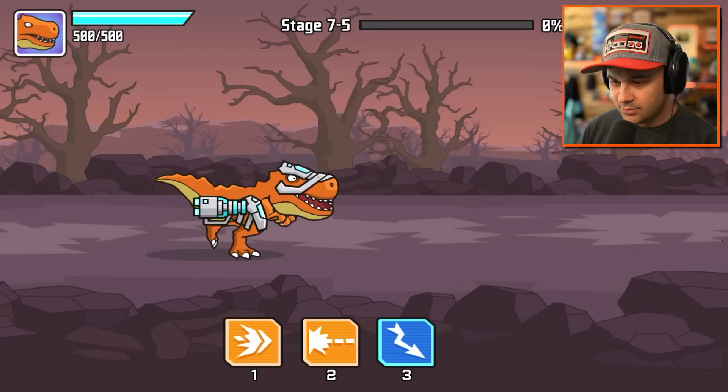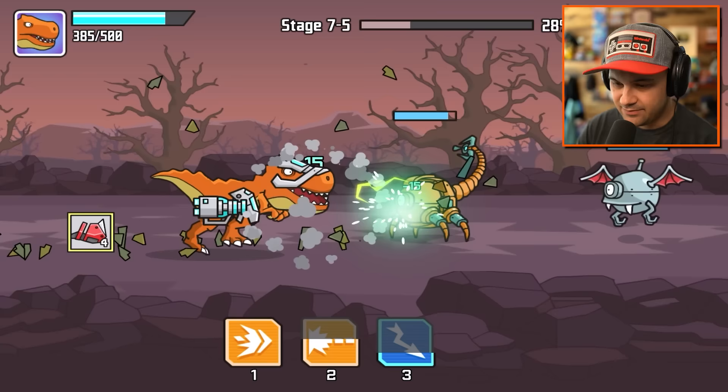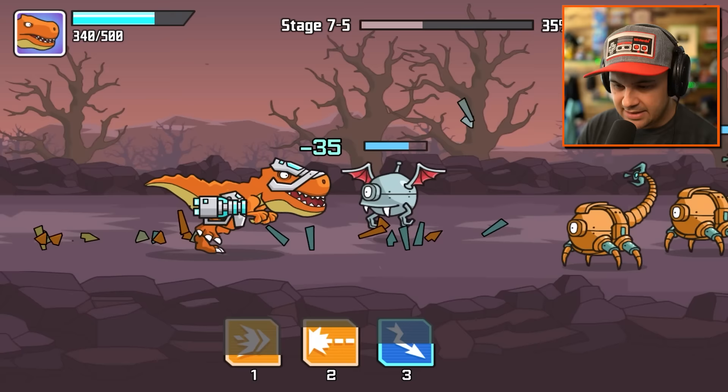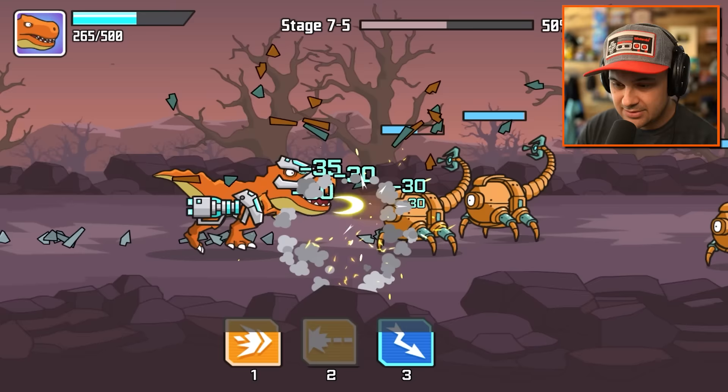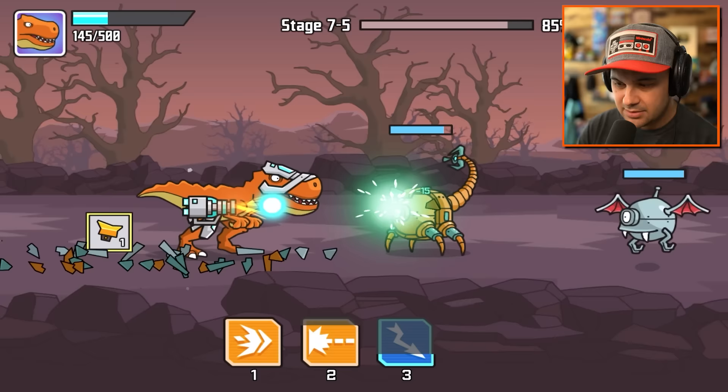We're going to get through this, we can do this. That was effective. I really wish I had lightning right now, but I don't, so I'm just going to have to make do. Fantastic, that was beautiful. Let's headbutt this guy and then machine gun. Holy moly, we made it! This game is getting so intense.